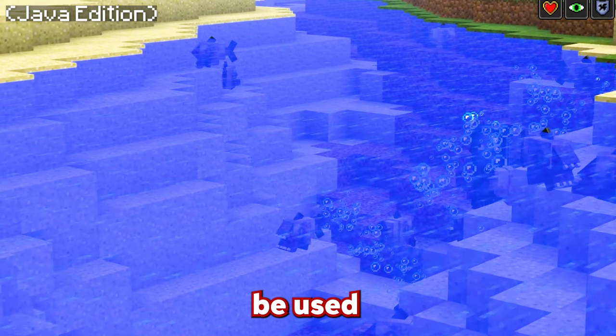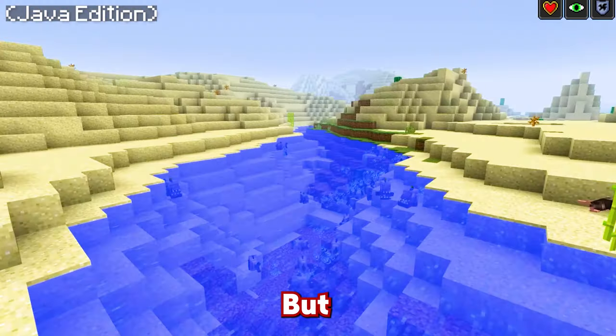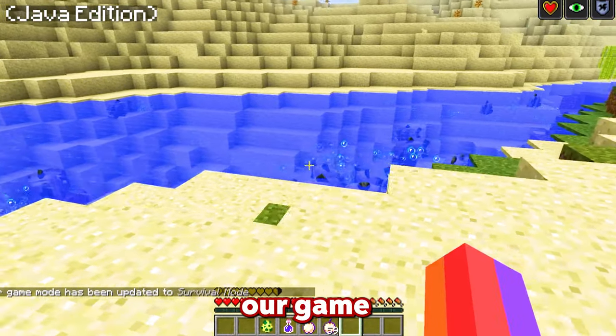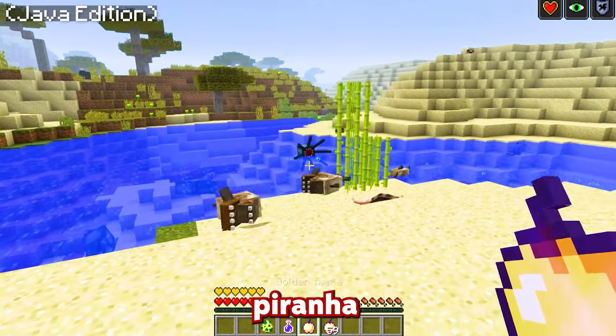Definitely use this mod because it can be used to prank your friends and spice up the world, since going into the water is never usually dangerous. But with this crazy mod installed, it makes the game a whole lot more dangerous and exciting because you're going to have to be dodging every single piranha.